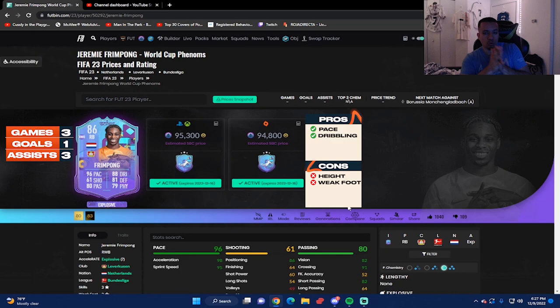Alright guys, so we're looking at an 86-rated World Cup Phenoms Frimpong, coming in at around 95,000 coins to complete the SBC from scratch — same on PC. We've had three games with him: one goal, three assists. Pretty really good return in my opinion for a fullback.